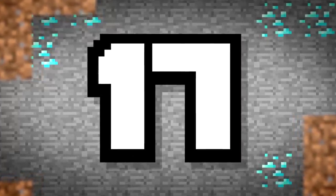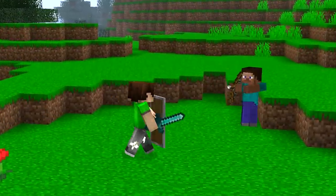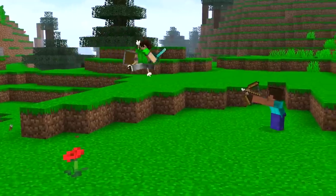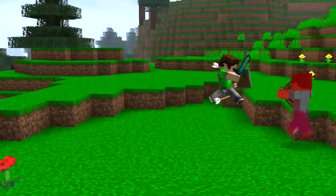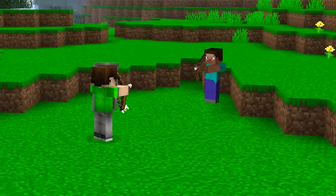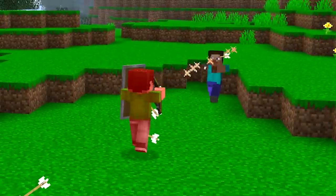Number 17. Minecraft PvP has changed over the years — combat mechanics have been updated and tweaked quite a few times. But one thing you should always remember is to get the critical hit. Jumping and hitting at the right time can make the difference between a win on a server or the loss of your hardcore survival world. Timing is everything.